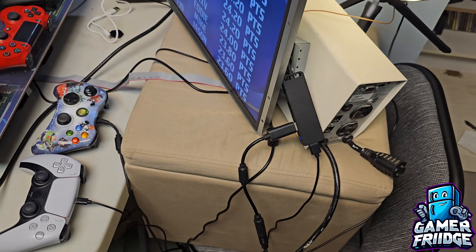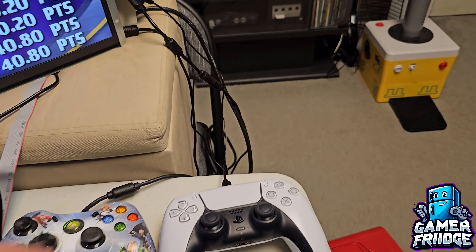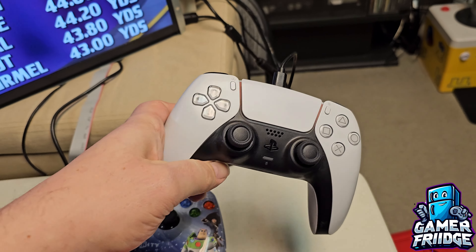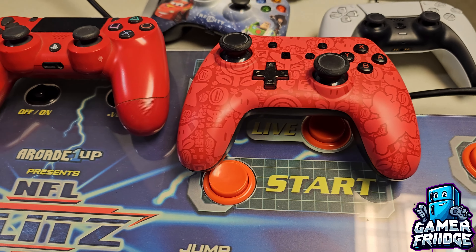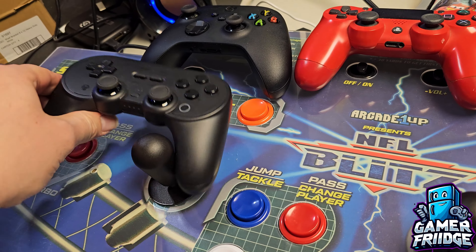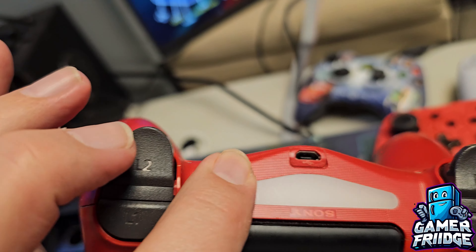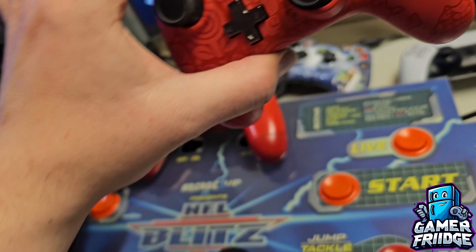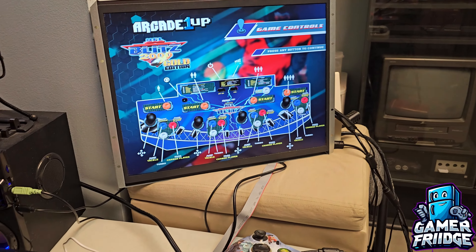The PS5 controller was the first one I tested — it uses USB-C. The Xbox 360 controller uses USB-C too, and so does the 8BitDo. The rest are micro USB, which really sucks. Micro USB — this one's really down there so it's kind of hard to plug in. What I wanted to check was whether you could actually use a controller with the NFL Blitz, and it turns out you can.